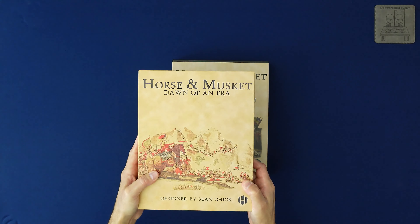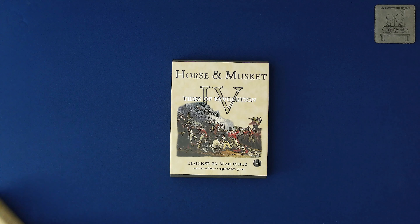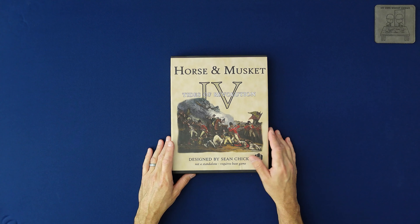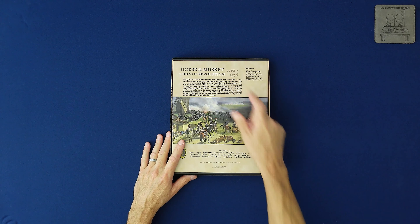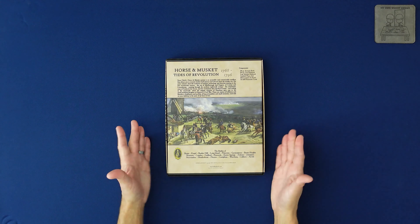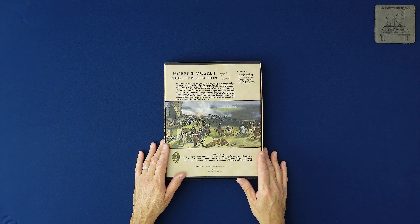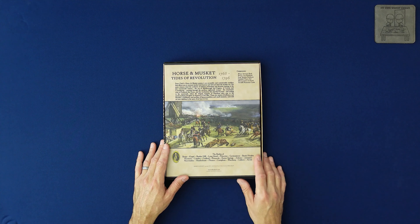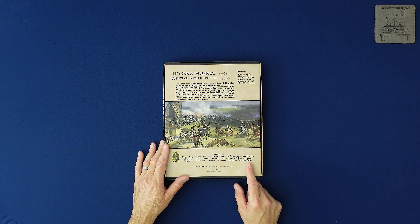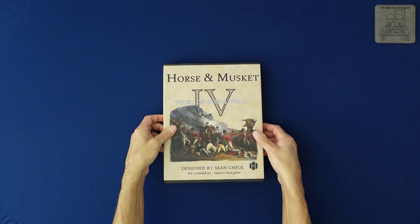I have next to me my copy of Horse and Musket: Dawn of an Era so we can refer to it for comparison. Volume Four covers 1768 through 1796, titled Tides of Revolution. I love the American Revolutionary War period and love gaming it. There are a lot of Revolutionary War battles in this volume, and we even start getting into some early Napoleonic stuff — maybe a preview of what's to come in Volume Five. I am really excited for this one, so let's crack right in.